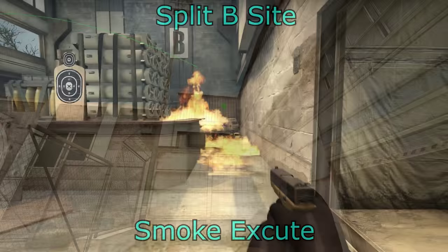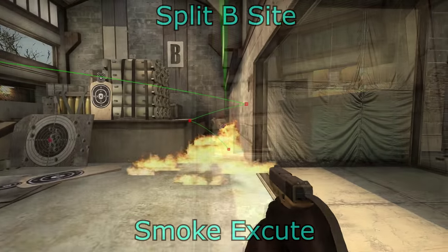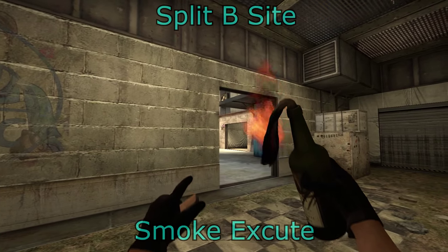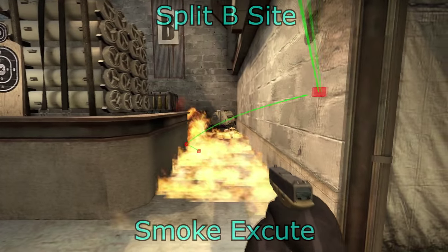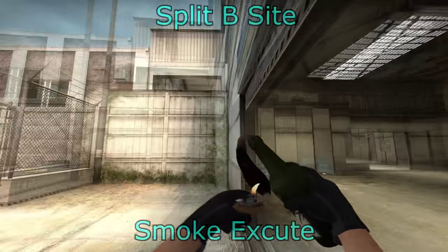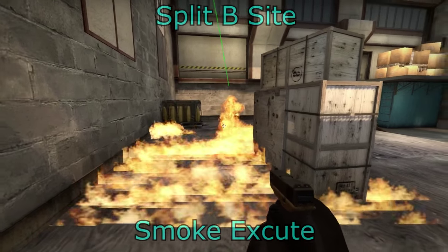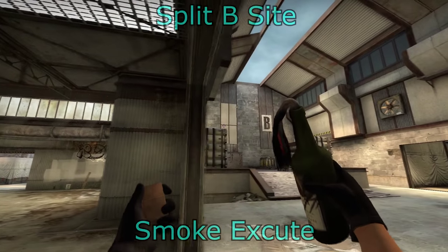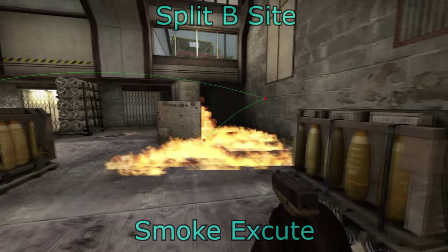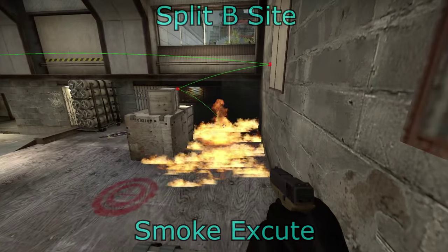For molotovs on the split B: for the generator you can do this through the window, molotovving off the generator and forcing them out. You can do this from B main as well — make sure you get the right angle. You can also do this from checkers. You're using molotovs to force them out of their favourite positions and into less favourable positions where you can pick them off. For the back of the wooden box, you can do this through the window — you can pretty much molotov the whole site through the window. You can also do this from B main, and from checkers — though you are really exposed when throwing the checkers molotov, so just be careful.